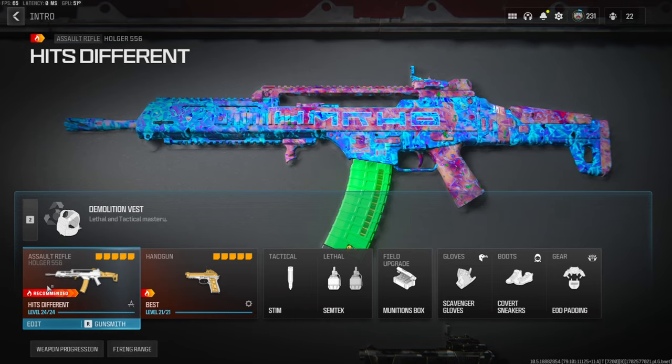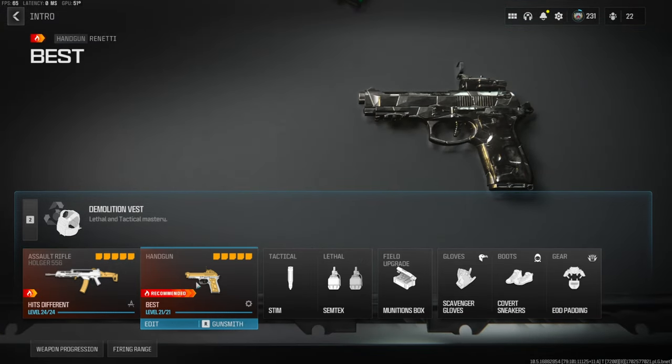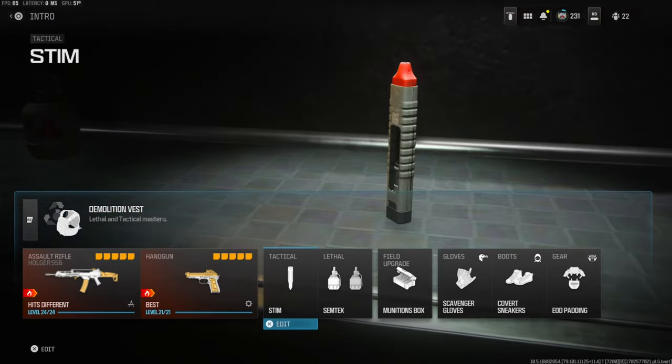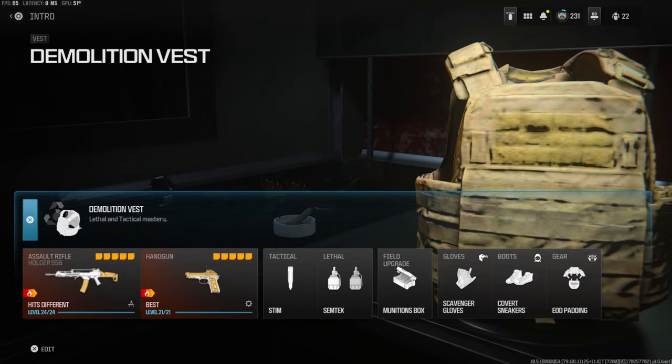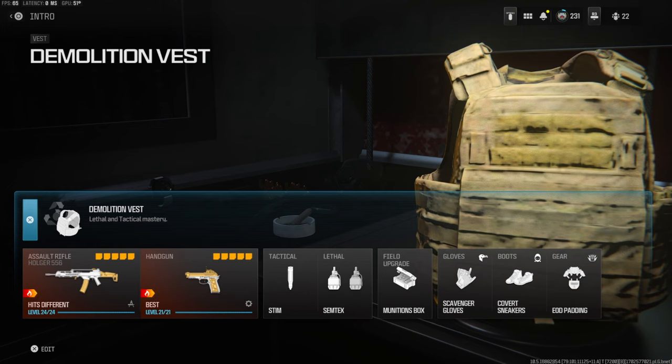Over on the secondary we're going with the Renetti. Tactical is the Stem, lethal is Semtex, field upgrade is Munitions Box, gloves is Scavenger Gloves, the boots is Covert Sneakers, and EOD Padding for the gear. Over on the vest we're going with a Demolition Vest — this gives you Resupply and it gives you two lethals starting.